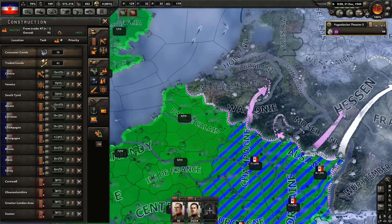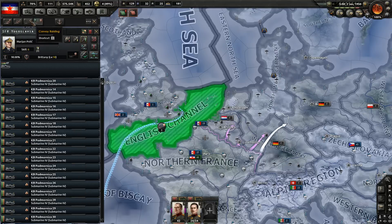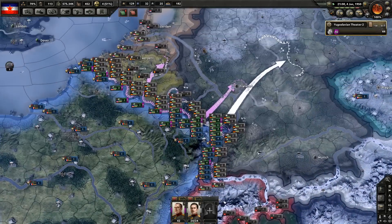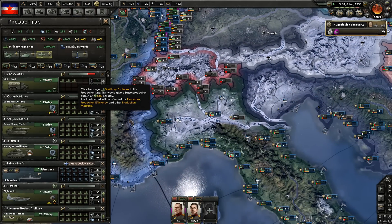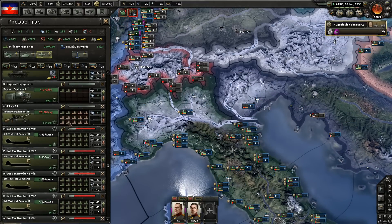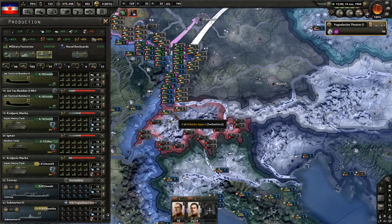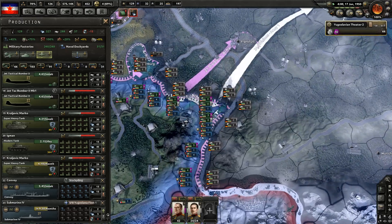Gloucestershire, Cornwall, Greater London, Sussex — I'm not bothered repairing those. I'll just do that to prevent landings. It'd be nice to have a button that splits off some of the older models — Paradox, get on that. Self-propelled artillery tanks, we don't need those anymore — I'm going to switch those to super heavies. I want a variant of super heavies that aren't so slow, preferably at least four kilometers per hour so they can go at the same speed as infantry.